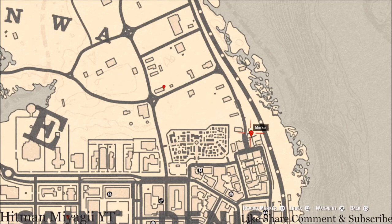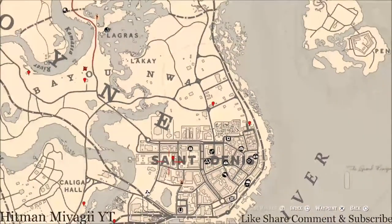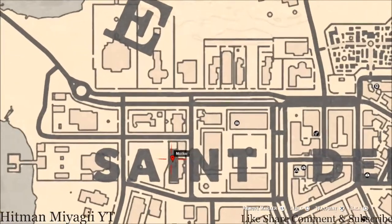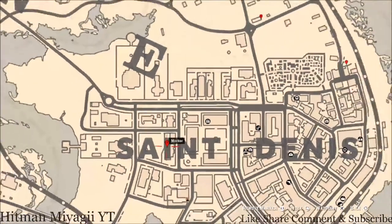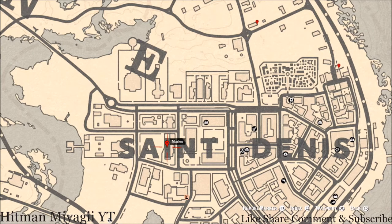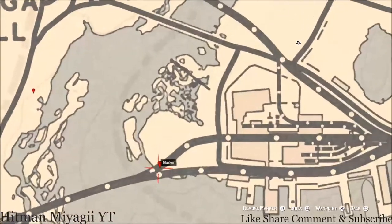Down here at the next marker is a tarot card — a Seven of Swords — right here in this backyard on a table next to a small broken cart. The next item is in the eye of Saint Denis: in this backyard there's a white table with a chessboard, and on that chessboard you'll see a family heirloom — an ivory hairpin — which is also part of the poacher's weekly collection from Madam Nazar.